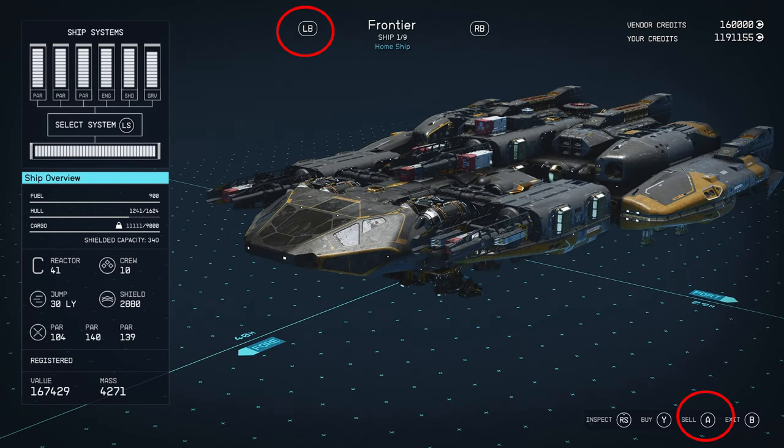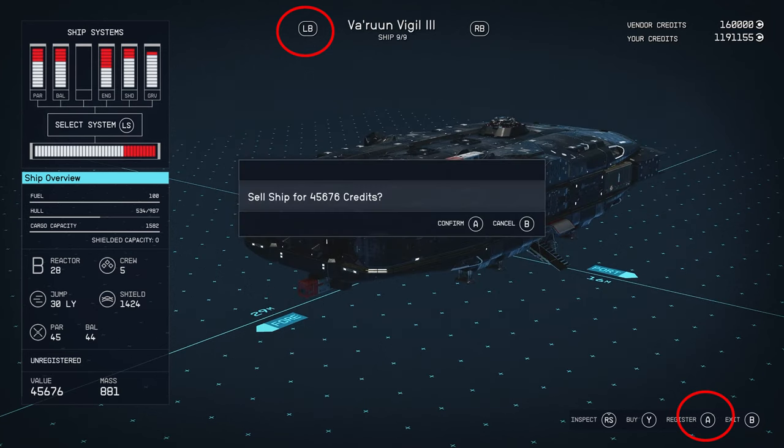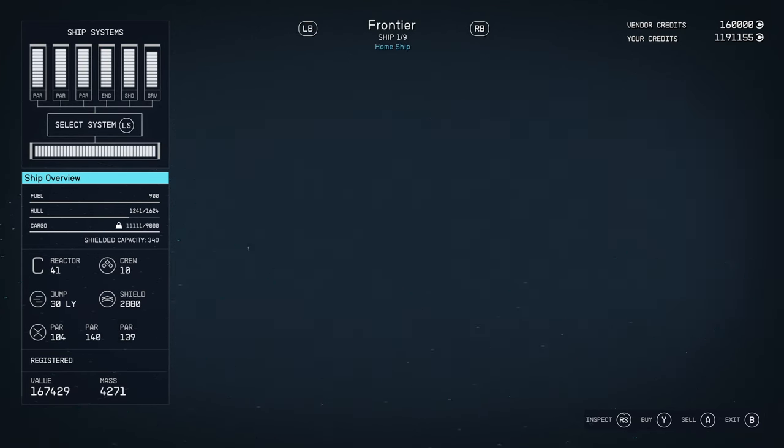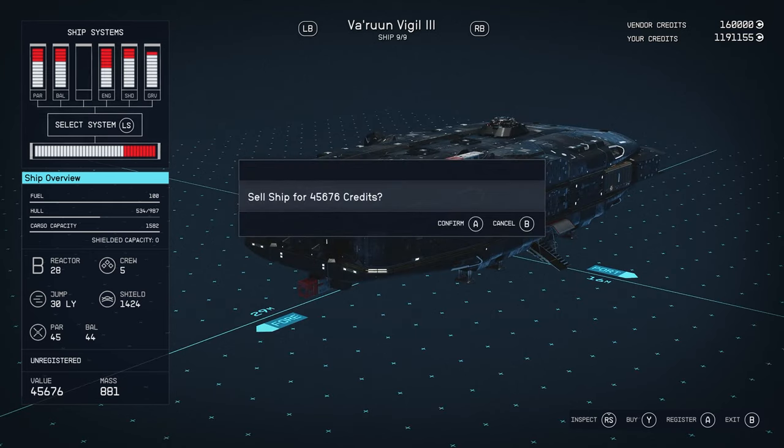While on your home ship, you're going to press the left button and the A button — which is the one to sell — at the same time. If the timing is correct, the pop-up to sell will appear and it will show the full amount. It will take a few tries depending on how quick you are; sometimes it takes a couple of tries, sometimes just once or twice.